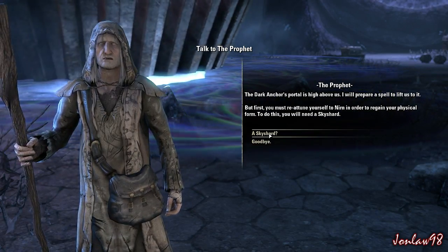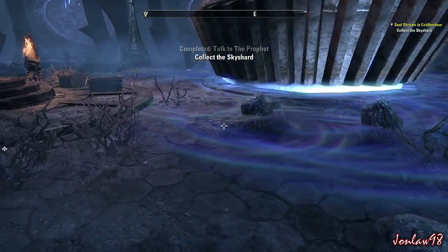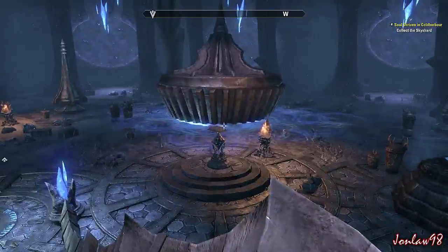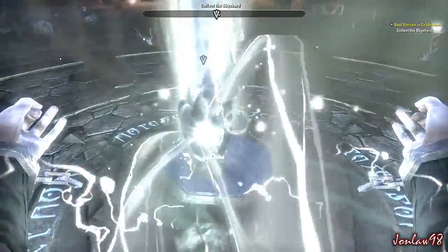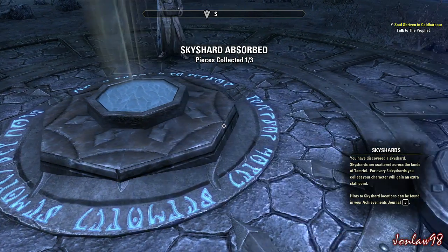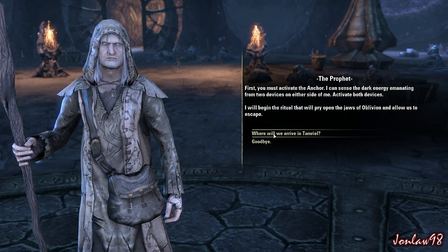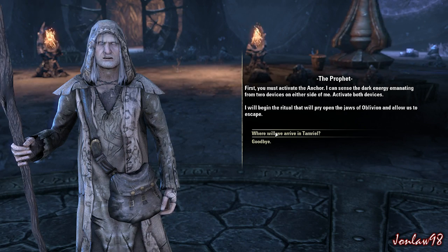The Prophet says: 'The dark anchor's portal is high above us - I will prepare a spell.' Collect the sky shards! Sky shards are scattered across the lands of Tamriel - for every three sky shards you collect you get an extra skill point. 'Activate the anchor - I can sense the dark energy emanating from two devices on either side of me. Activate both devices and I will begin the ritual that will pry open the jaws of Oblivion and allow us to escape.'